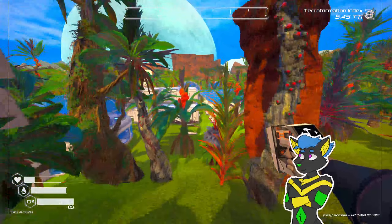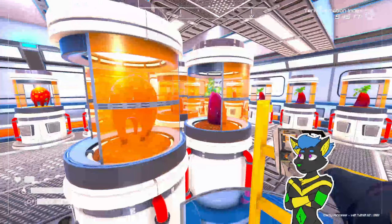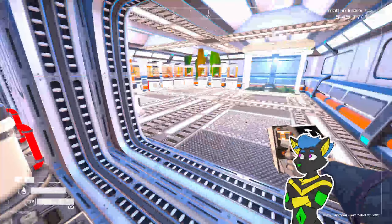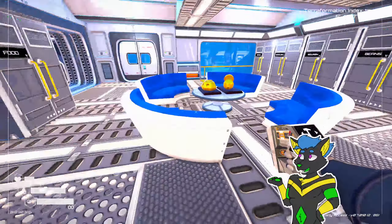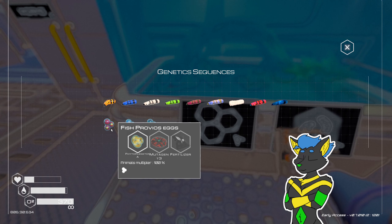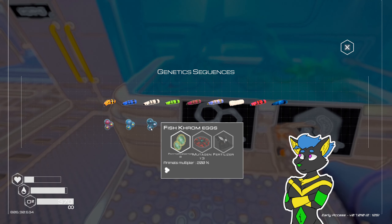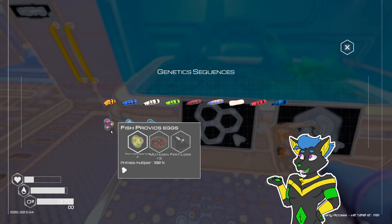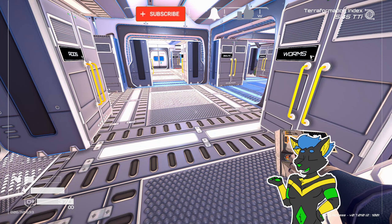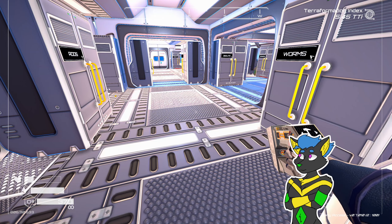So yeah, put these in the incubator before we do anything else. Let's see if we can do that and then we'll call it an episode. It said incubator, not the aquarium. I thought the incubator was right here — I guess I moved it. We're going to make mutagen tier 3s. Fresh crume eggs — fish, graro eggs — fish, provios eggs. Well, we are out of time for this episode. I hope y'all enjoyed — if you did, remember to hit the like button, keep the conversation going in the comments, and subscribe if you'd like to see more. Until next time, I hope you have a good day!